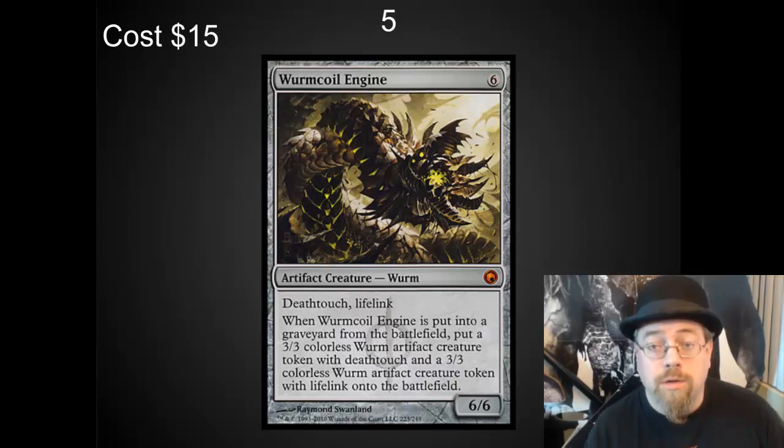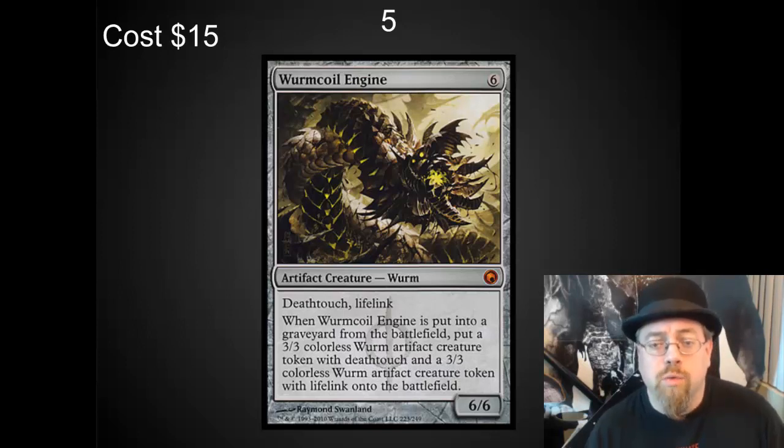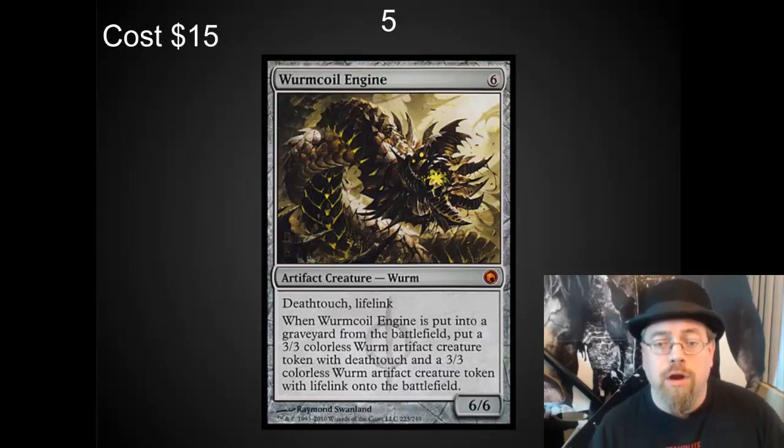In the number 5 spot, I've got a card that was recently reprinted, and now is the time to pick it up. Wurmcoil Engine is a powerhouse in Modern and in EDH. It leaves you with two different tokens when it dies, basically surviving board wipes. It also has Lifelink — one of my favorite abilities in EDH. In a multiplayer game, your life total matters a lot, and being able to keep it up with creatures is very helpful. The last pro tip: if you can give it Trample with something like Kessig Wolf Run, every creature that's blocking it you only have to do one damage to because of the Deathtouch. I've seen this blow away entire armies and trample past — a great combination to be aware of.